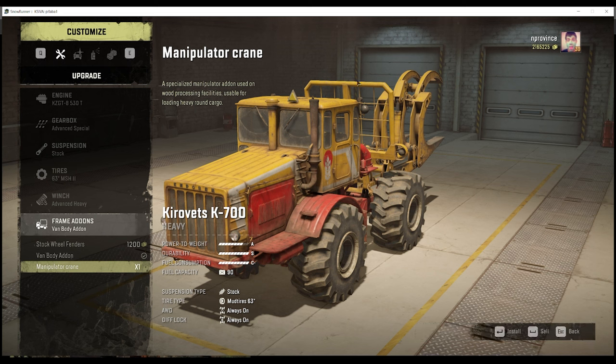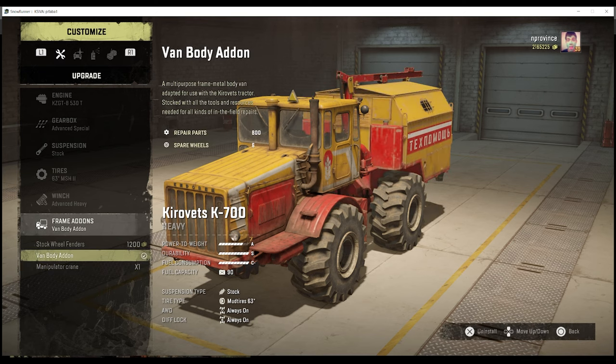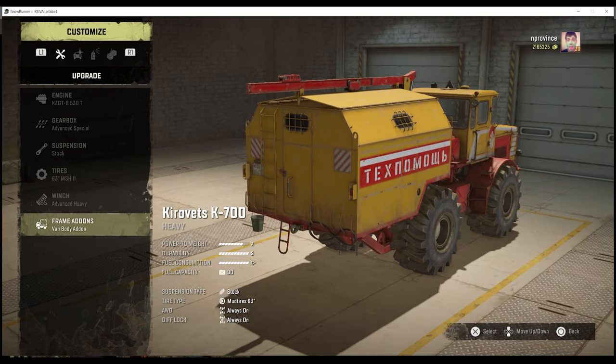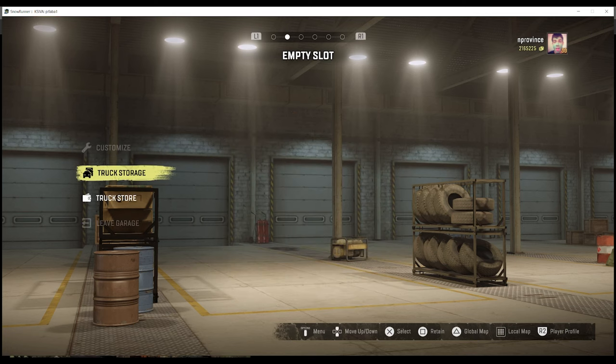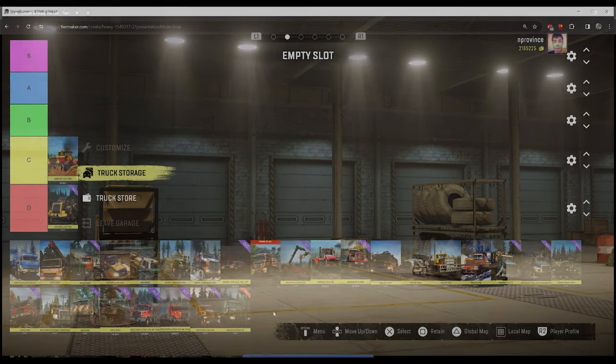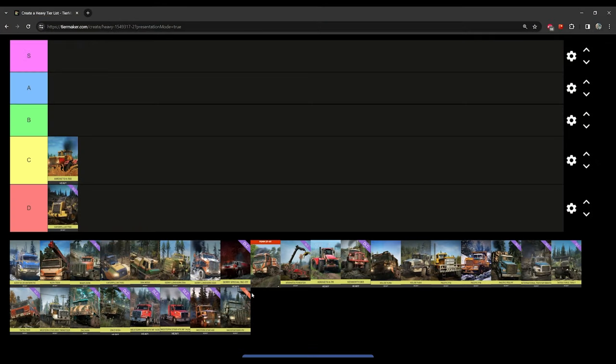In prior SpinTires installments this was a staple, but in SnowRunner it's not used for much, especially after farming. I essentially put it in the garage and it collects dust. It's a decent truck — always-on features, 63-inch tires, 90-gallon fuel capacity — but in my opinion it stays in C tier because it just hasn't impacted my gameplay given the stronger trucks that can do the job much better.